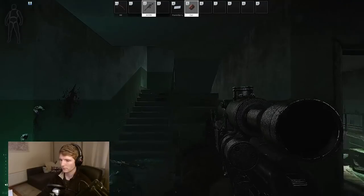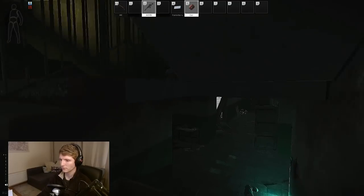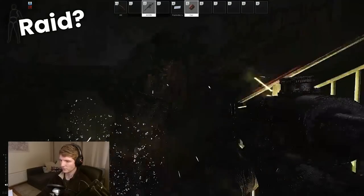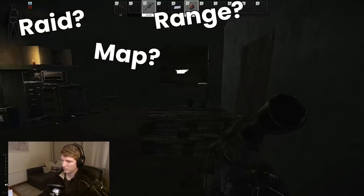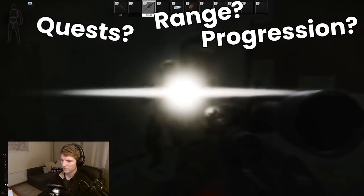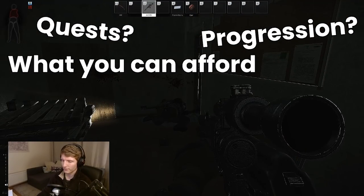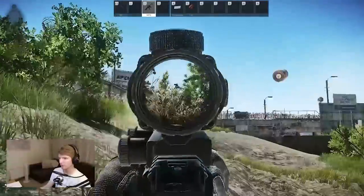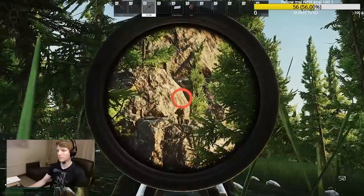Before we begin, I want to point out that there are so many ways to put a kit together in EFT and there are so many considerations to take into account. This includes what kind of raid you're running, what map, the expected engagement range, whether you're doing quests, your character's progression and what you can afford to lose, and even whether you're running solo or with a team. These are just a few options that tend to work for me.